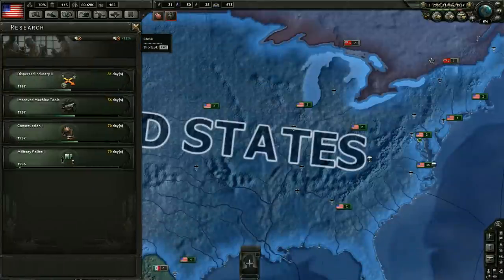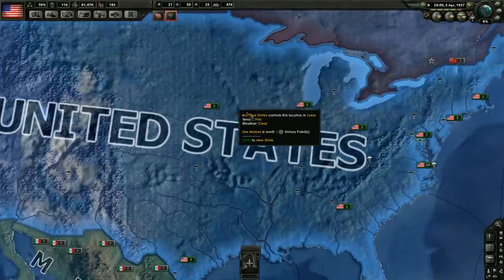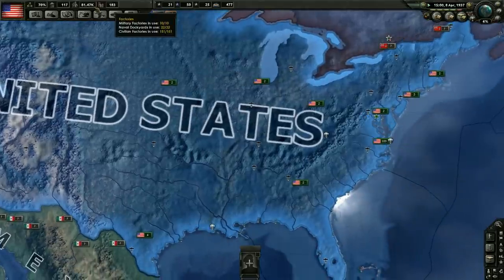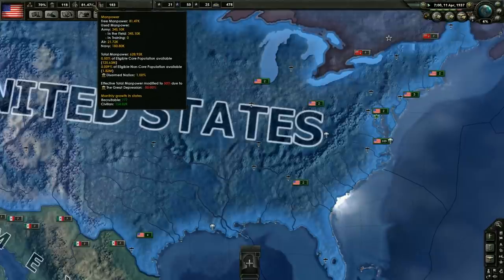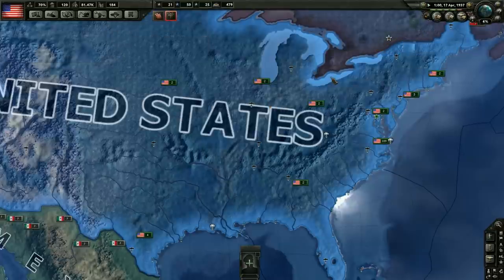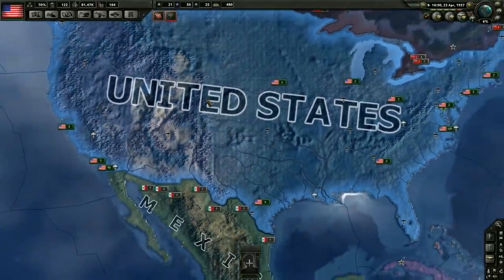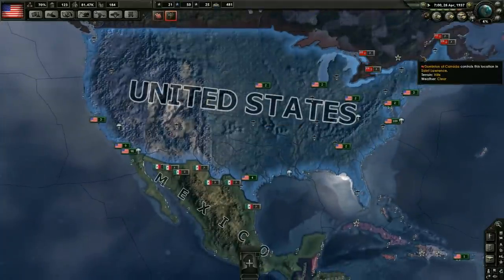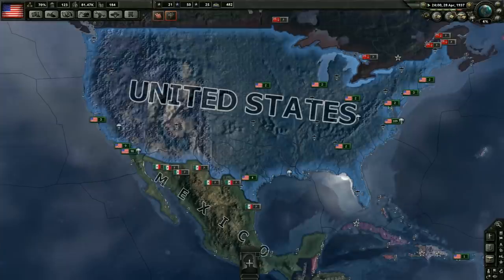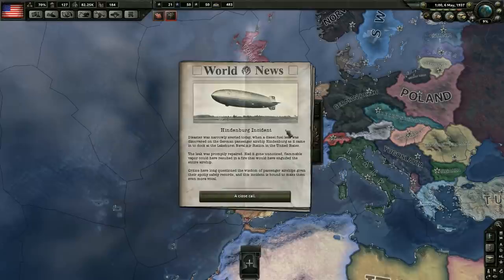We're going to get the military police now. We'll use one slot for other things and the other three for industry, electronics, or engineering stuff. We don't have any manpower, so we really can't build any units right now. I'm not really going to bother assembling them because we're still pretty far out from getting involved in the war. We're just trying to fly through this as quickly as possible. We might finish two years of gameplay in this episode, which is excellent because I always want to get to that conflict. I could see the war breaking out in 1938.